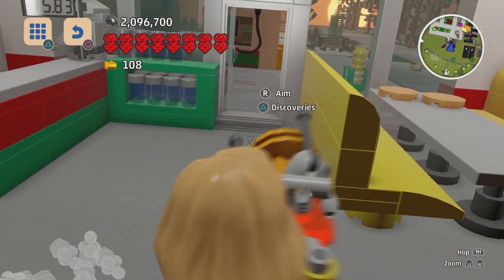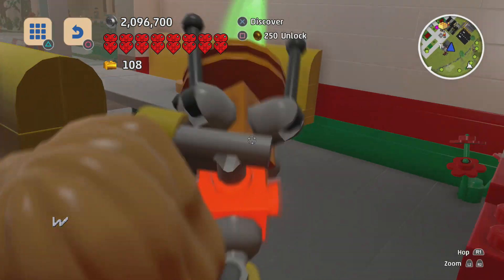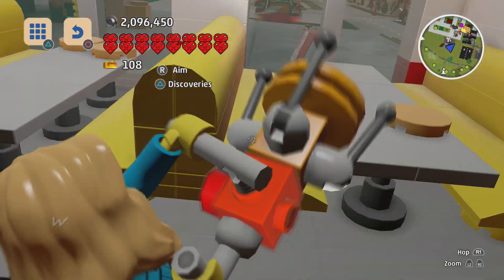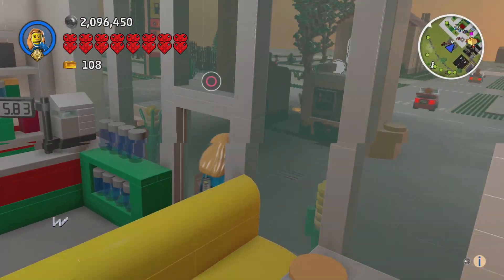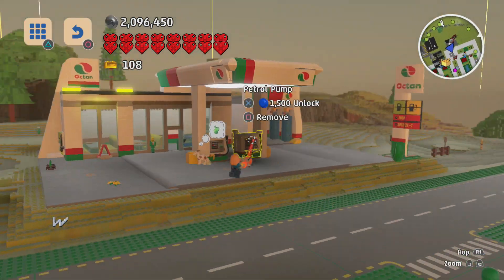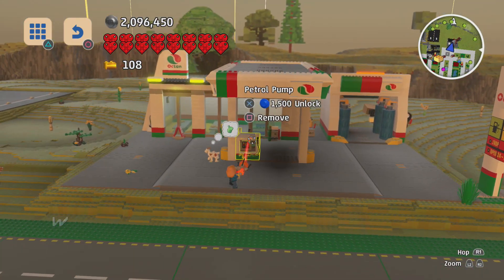I definitely want to run our car through the car wash if we can. I don't know why you can't discover this stuff when it's clearly something. Let's get rid of that corn husk — I can't believe I didn't have a corn husk. That's about everything, unless I haven't discovered the actual gas station things. No, I have — they're called petrol pumps.